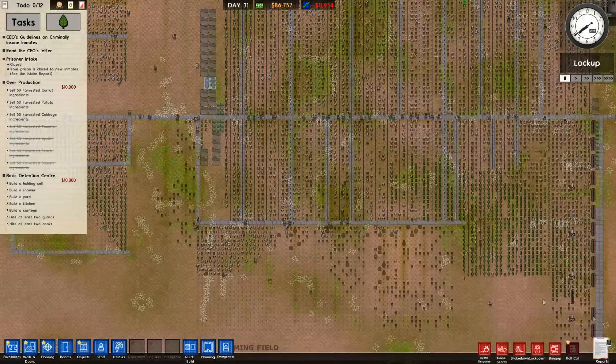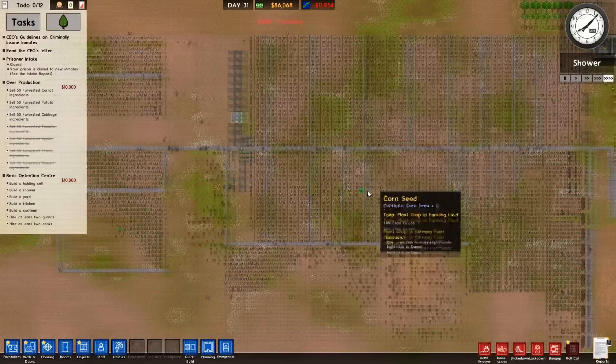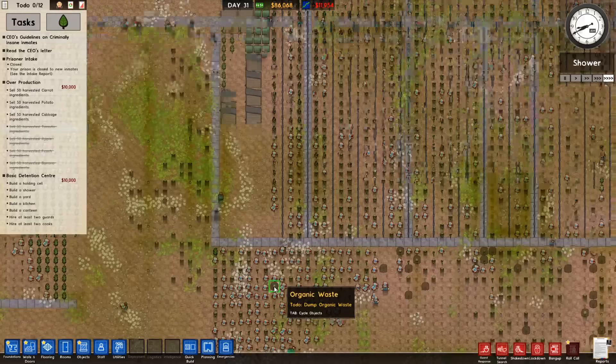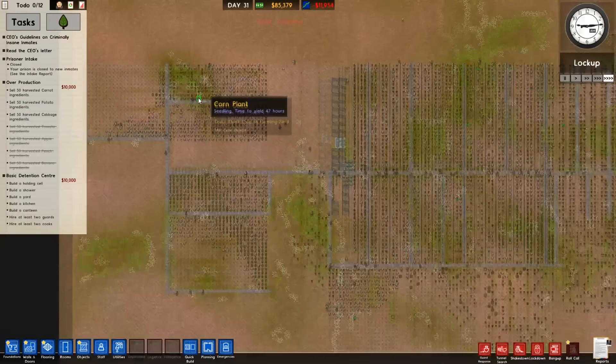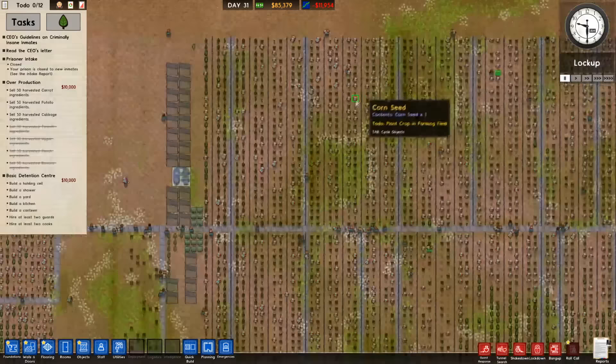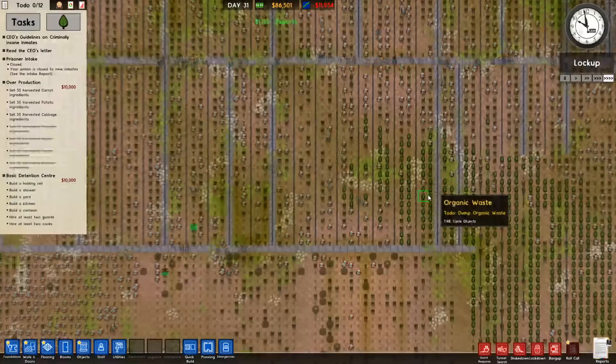This is it — the true cornpocalypse. The next generation of corn plants are just three hours away from harvesting. Our glorious workers have run around the map and done a fantastic job planting as many seeds as actually possible. The interesting impact is that as soon as one corn plant finishes growing, all workers will immediately switch from planting new corn plants to harvesting. New seeds simply won't be planted until all the previous crops have been harvested — this basically causes us to farm in cycles. The great cornpocalypse is about to commence in just one hour's time.